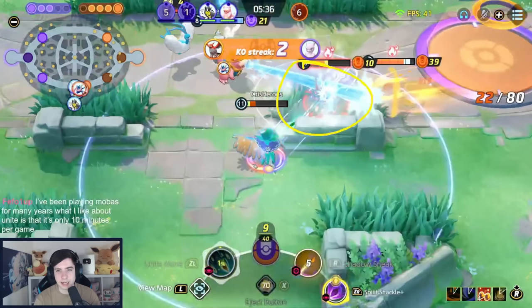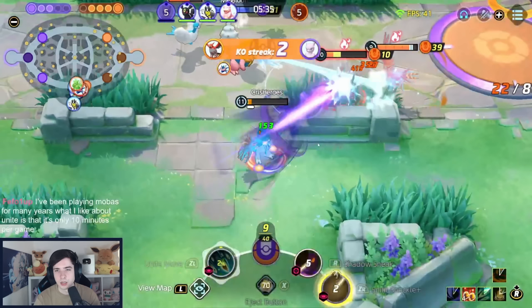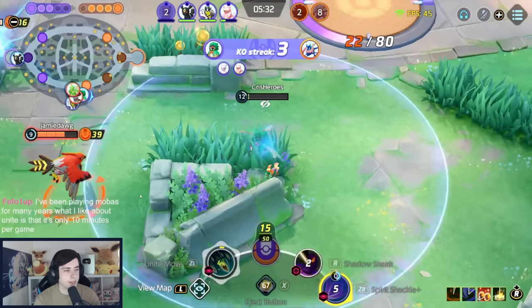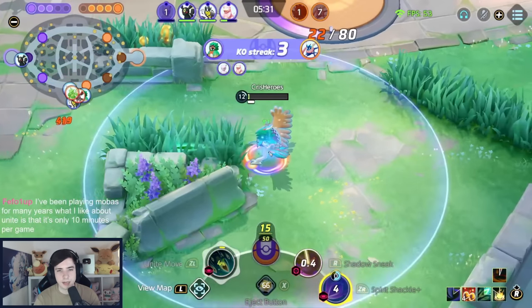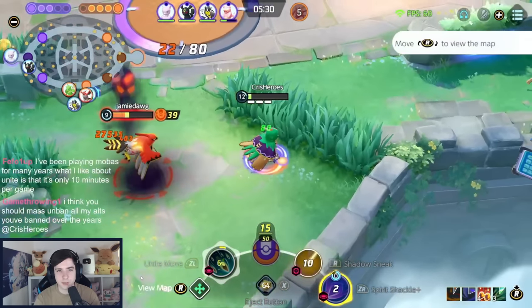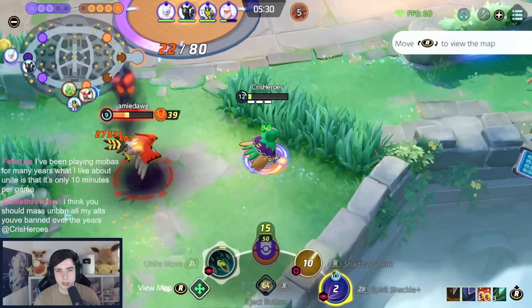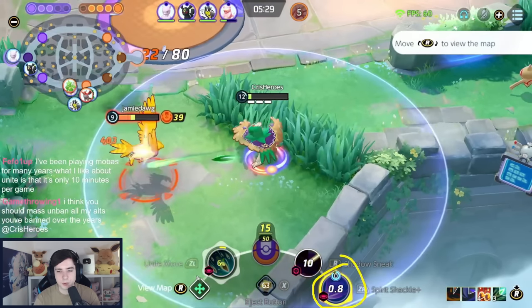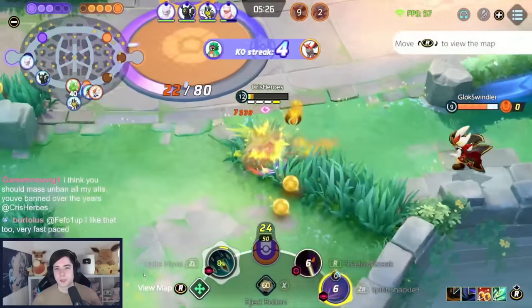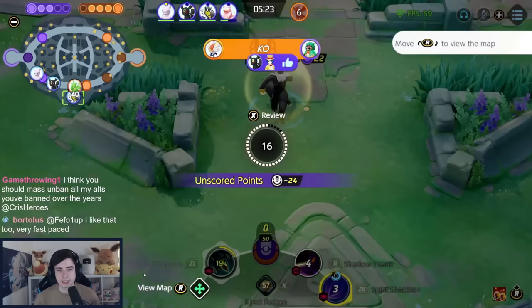Greninja jumps us and goes down. Then Greninja uses Unite Move, so I use my Unite Move to counter it — my Unite gives me unstoppable so I don't get stunned by the Greninja Unite. I cancel it early, Eject Button across the wall, and get move speed from cancelling the Unite. Then quick scope one more time — instantly press Spirit Shackle, using move speed to sidestep Talonflame Fly. Now basic attacking with Red Buff, which gives an attack speed slow to help kite. Using Shadow Sneak for vision, dodging with move speed.